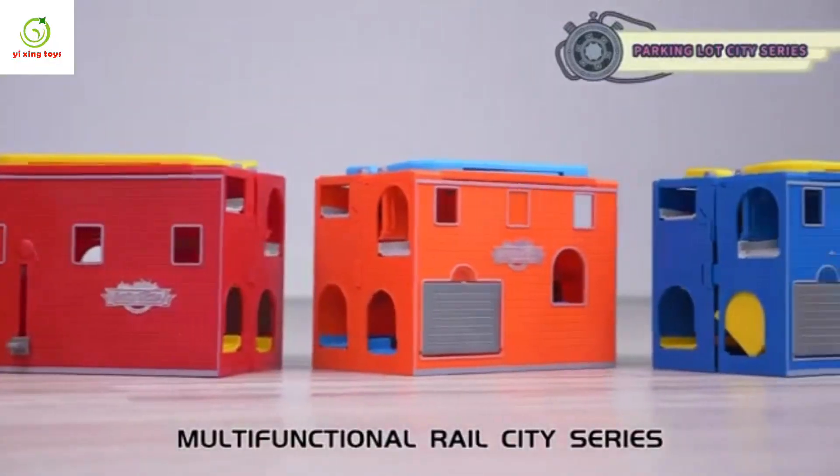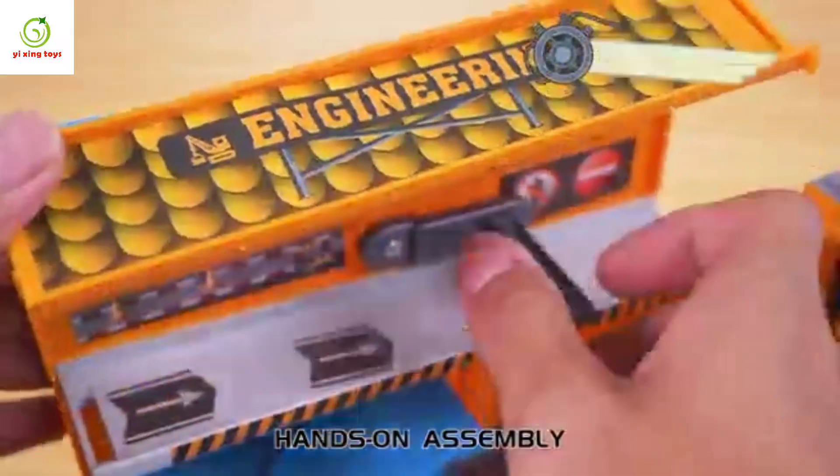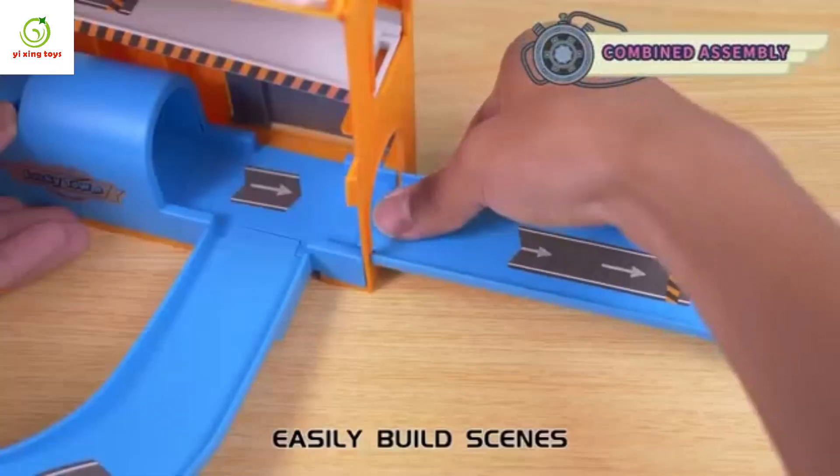Multifunctional Rail C2 Series. Open container, hands-on assembly, snap-in snuggling — easily build scenes.